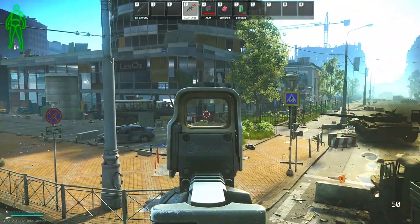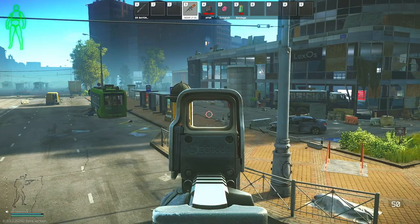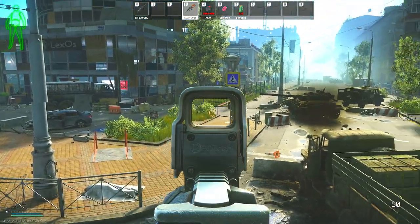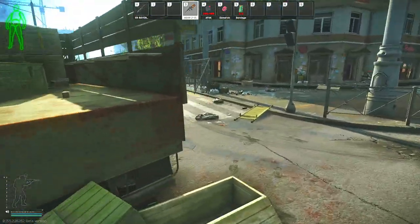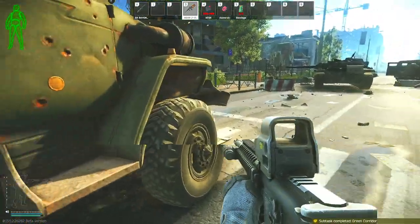After getting the initial subtask completed, we used to be able to just run right through this corner entryway. However, there are now mines all over this front area and around 90% of the compound. I will show you how to get into the compound now. First, we have to run past this truck, which is considered the cargo convoy.